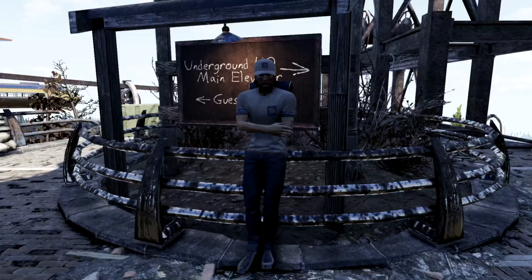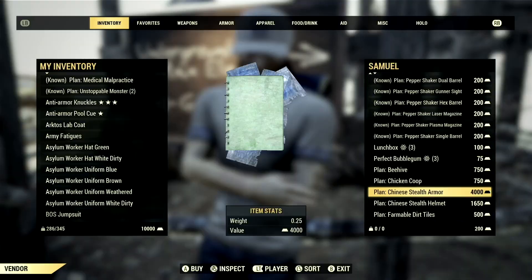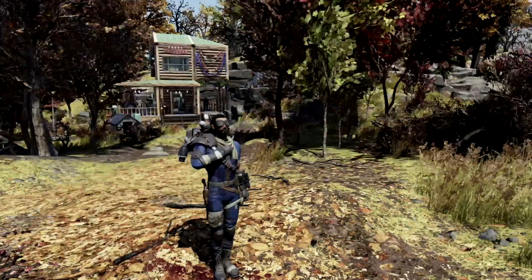If the player decides not to do this mission, they can purchase the plans for gold after completing the Wastelanders quest from Samuel. The armor costs 4,000 gold bullion, and the helmet itself is 1,650 gold bullion. I also made a video covering one of the most unique heavy guns in all of Fallout 76, the Cryolator, so if you want to check that video out, I'll link it on screen right now.